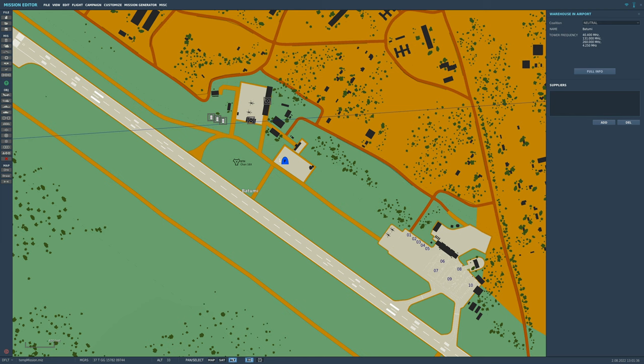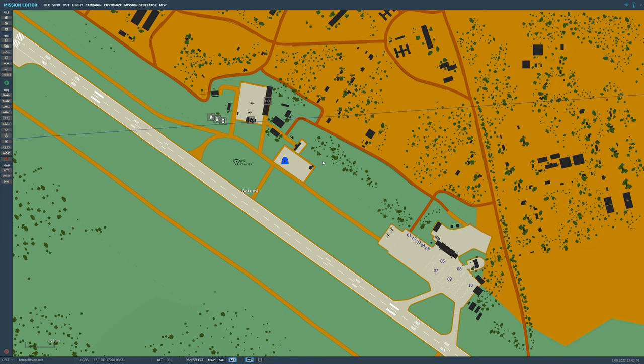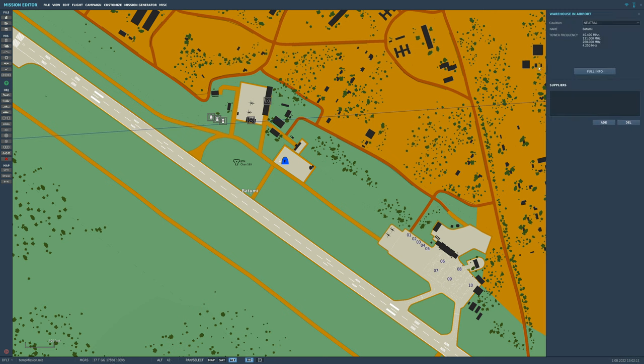First, radio. In this aircraft we have two radios: green radio and red radio. In this example I would like to use the green radio to contact Batumi tower. Click Batumi here. Tower frequencies — it has four different frequencies you can reach it on: VHF FM, VHF AM, UHF AM, and this old World War II one. I'm going to log down these two: 131 and 260.